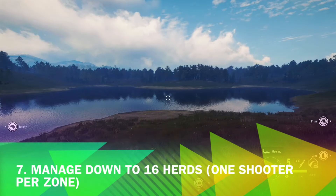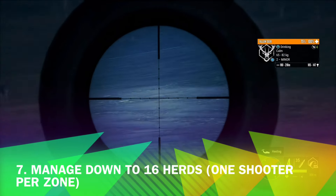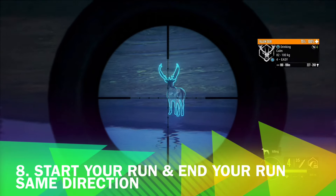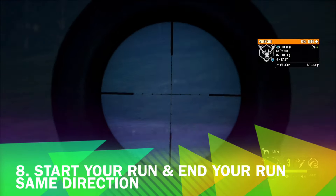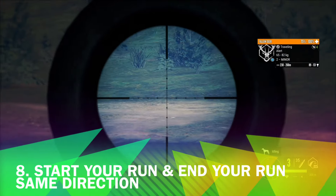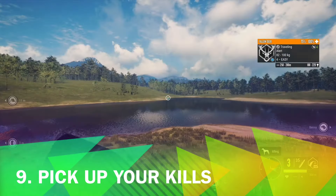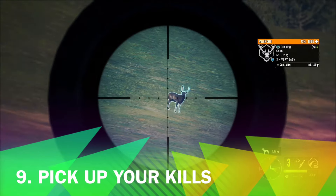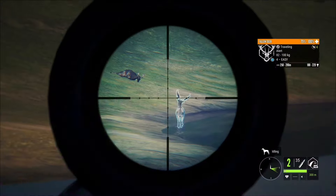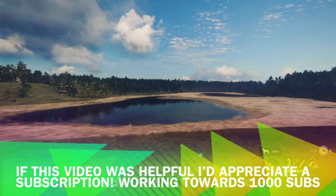Number seven: manage the herd to 16 tents with one shooter per zone, keeping your herd management tight. Number eight: go in the same direction each rotation so that the first zone you harvest is respawning by the time you finish the last one, about 15 minutes later. Number nine: always pick up your harvest — failing to do so will hurt your chances of spawning a great one. Number ten: have fun and enjoy the process.